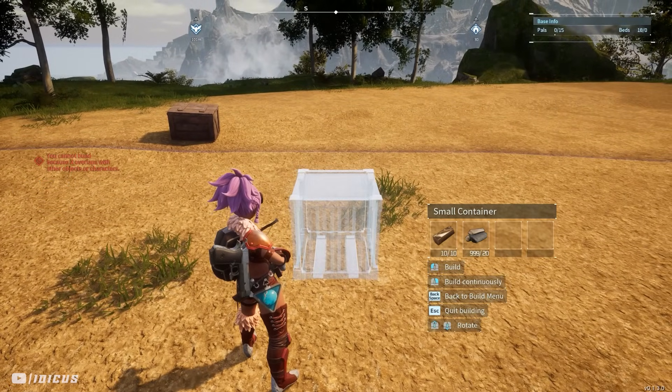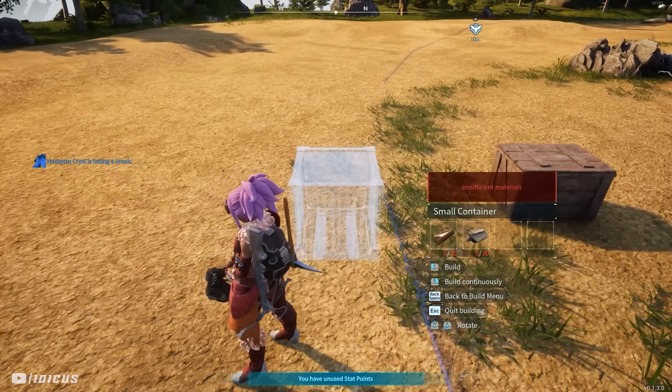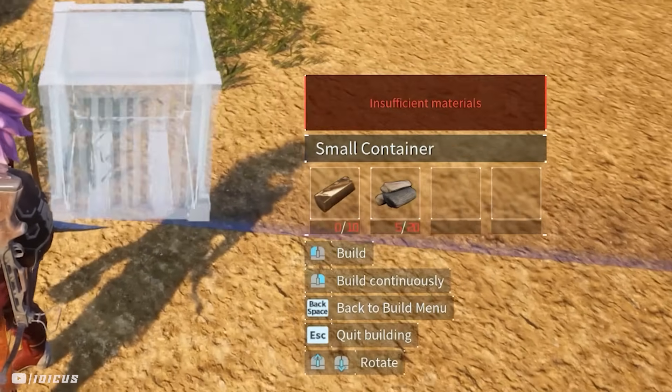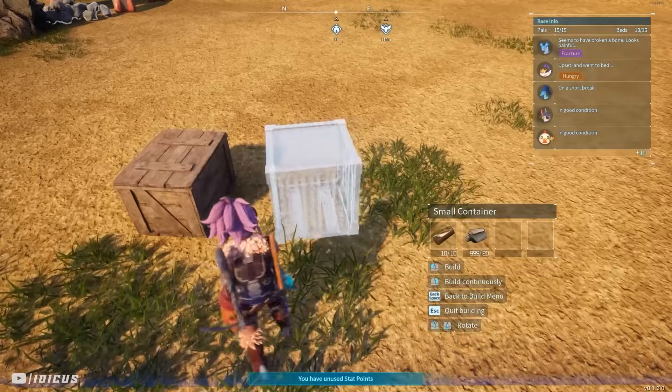Alright, that's about it for the first method — let's get into the second one. The second method is the same idea except this time you want to put the resources in a chest inside your base. The reason you don't want it in your inventory is so that it says insufficient materials when you walk outside the base. The glitch works by placing the item down as we walk outside the base over that blue line.